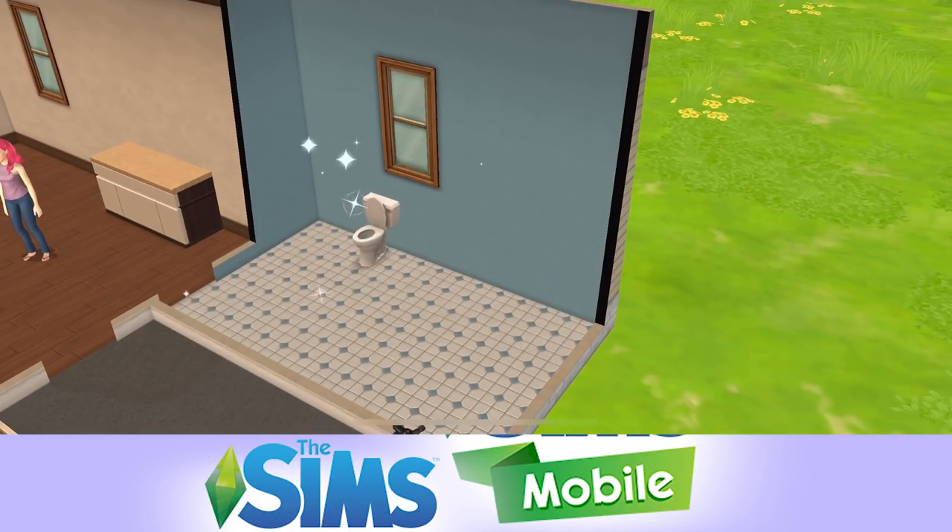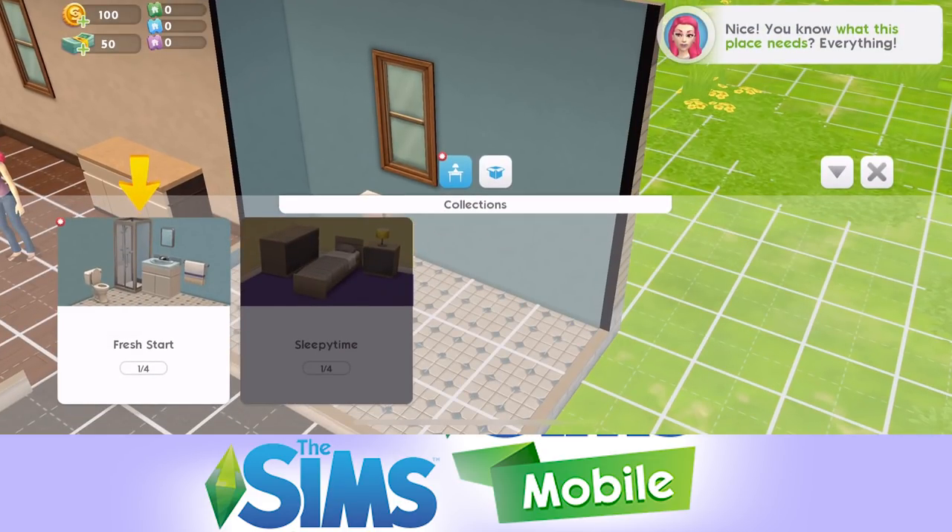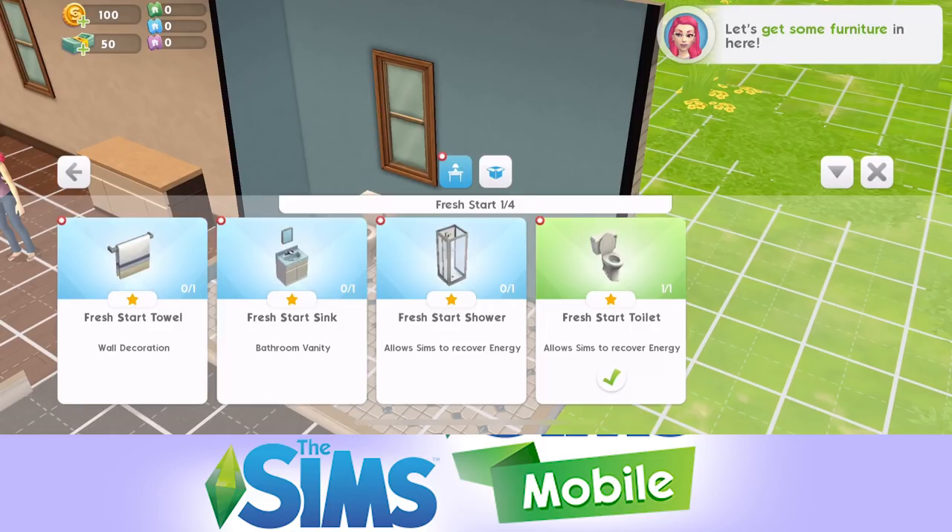The bathroom cleans up quite nicely. We've only got a toilet in there at the moment. The home catalog will help us design, decorate, and build. Furniture comes in collections in The Sims Mobile - this is the first collection: fresh start. There are four items of furniture within the collection and when you place all of them down, you get a reward. There's a towel, a sink, a shower, and a toilet that we already have. We'll go ahead and place all of them.